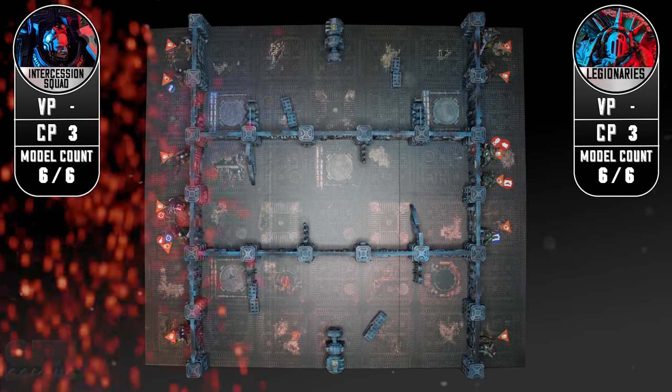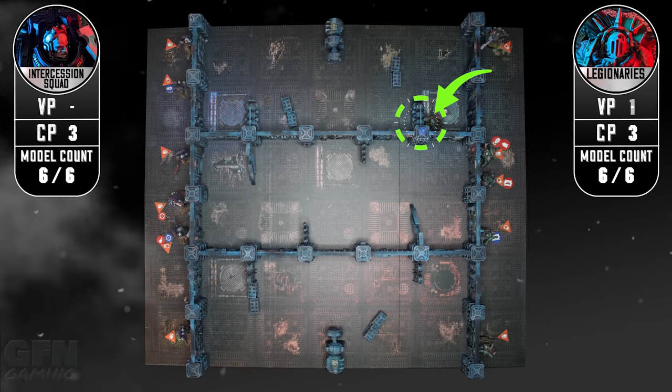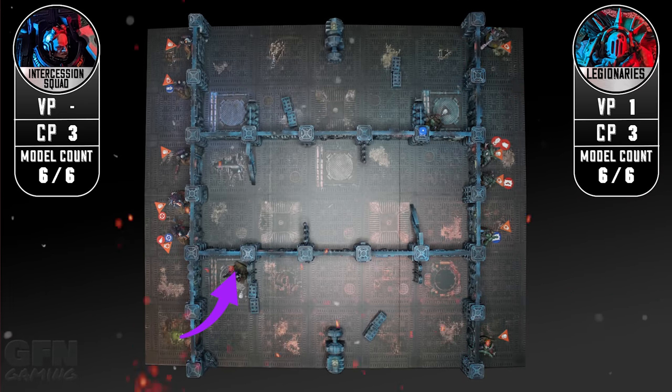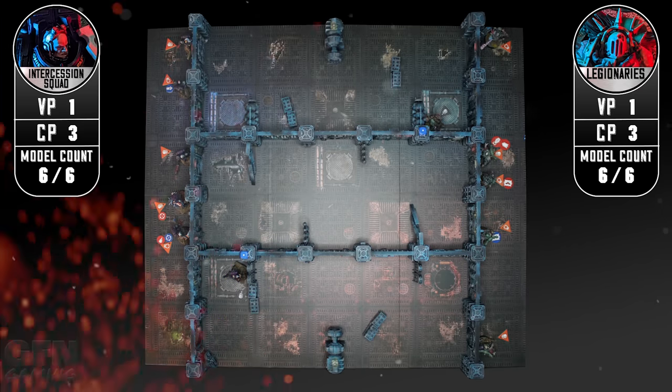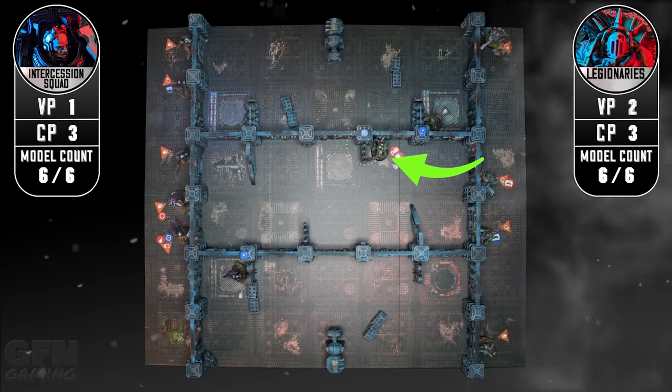I'm going to move my legionary chosen forward, open the hatchway, and then get up to this ancient tech and activate it - powering it up for one victory point. It's a similar story on the other side: the grenadier moves forward and activates for one victory point. My Shrive Talon moves through this hatchway next to this old tech and powers it up for one victory point.